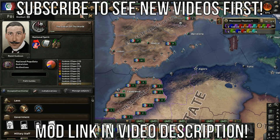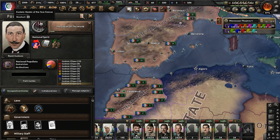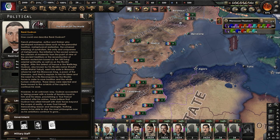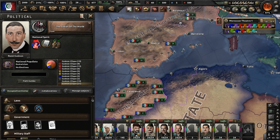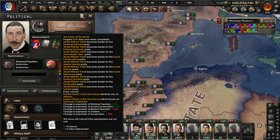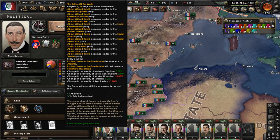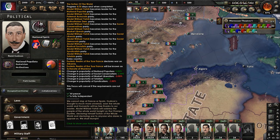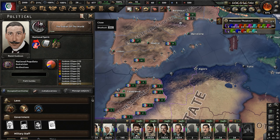Hello y'all. Welcome to part 16 of my Rene Gunan Morocco playthrough in the Hearts of Iron 4 mod Kaiser Redux. In part 15 we basically made preparations for the arrival of the Sultan of the World, which is what Rene Gunan will transform into very soon once we finish the Sultan of the World focus.